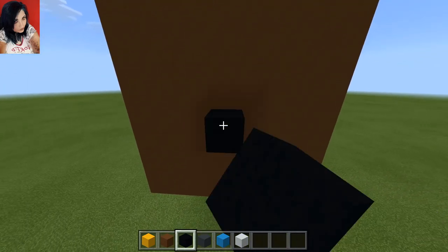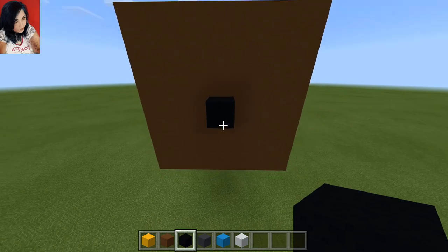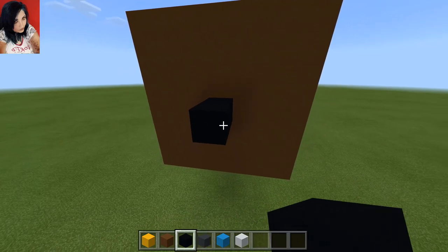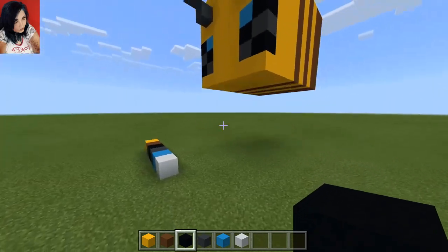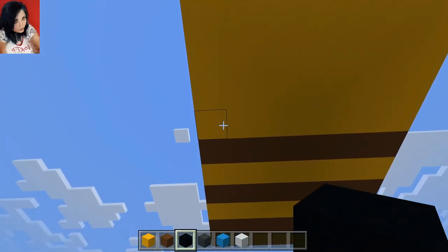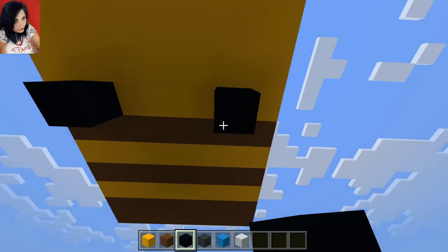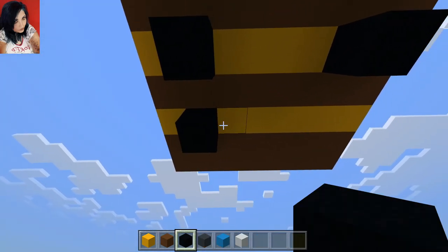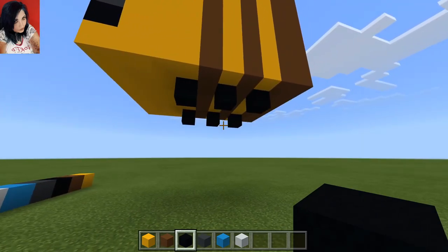Now for his stinger, we're going to go to the middle of his butt and basically place two blocks of black. And there he is with his little stingy sting. Now we're going to go underneath Mr. Bumble on this row here, one in, and we are going to add his little legs. We're going to place a black there and mirror the same on each yellow stripe, just keeping the same pattern for his little dingly dangly legs. How cute!